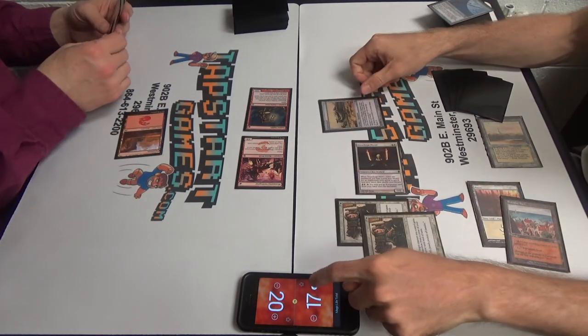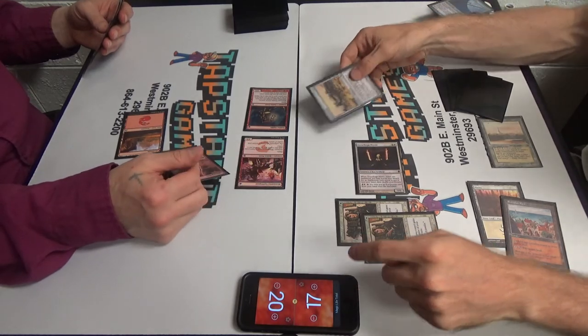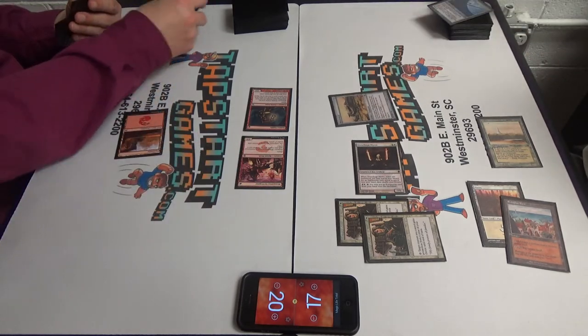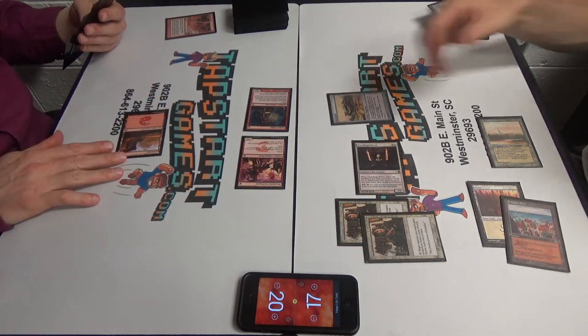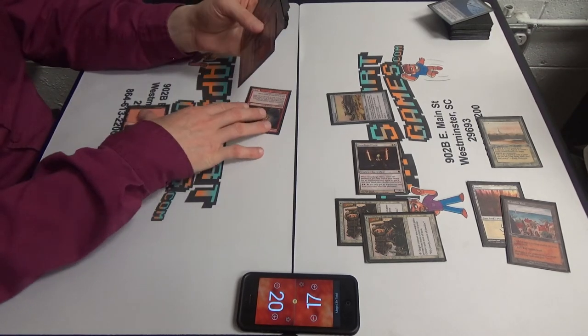I'm going to go ahead and bolt it — bolt your germ. Oh, it's four toughness. After damage. I see what you're talking about. Before damage, it doesn't matter. Rip rip. There you go. Alright, you take two. I'll pass turn.